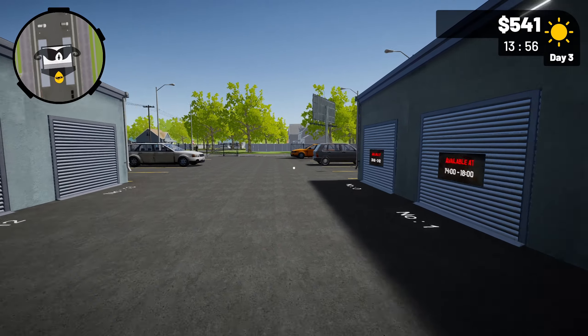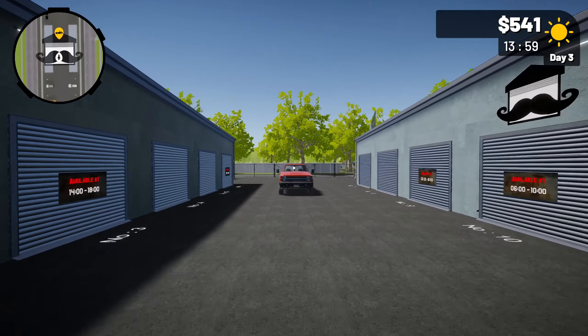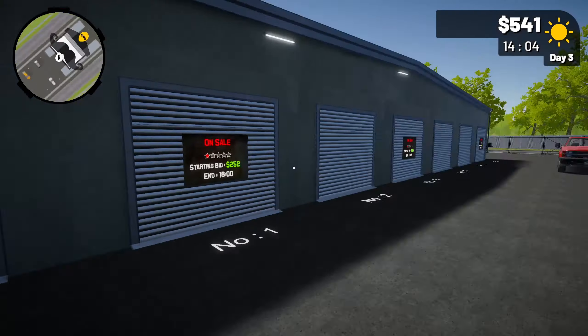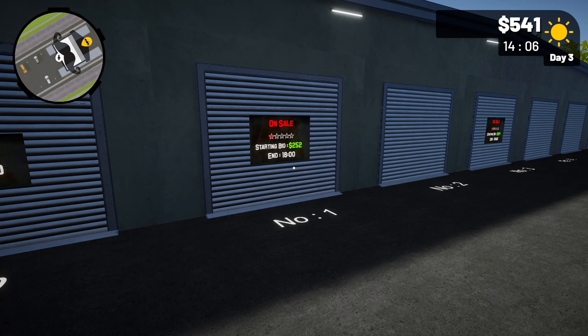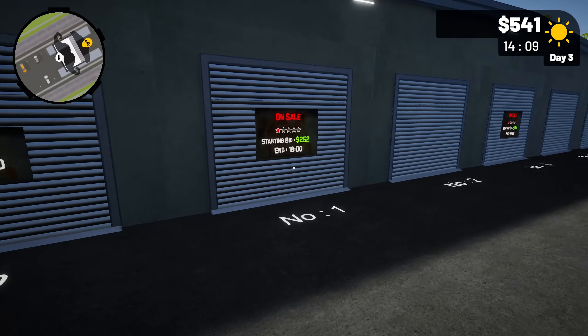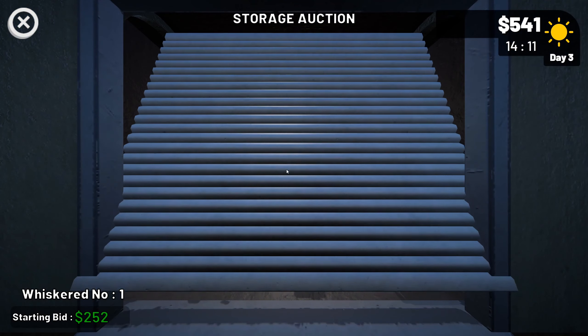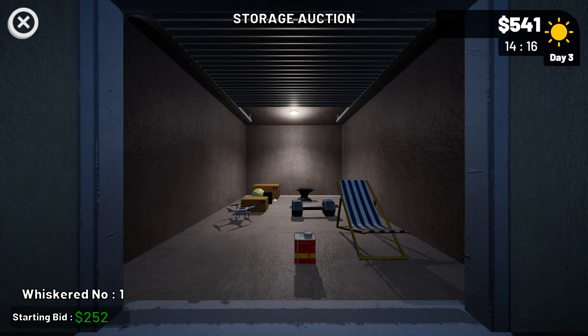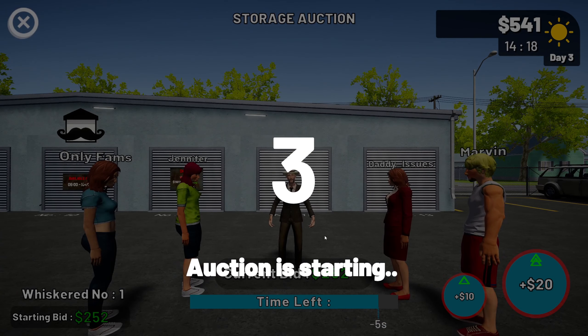I think I started off last episode with just over $500 because I was saying I could do the repair tool upgrade which is $500, but then I wouldn't have any money left. So we've got $102 and... let's just take a look at what's in here. Okay, there's a drone here, there's a couple boxes too. I think this one I'll purchase if we can.